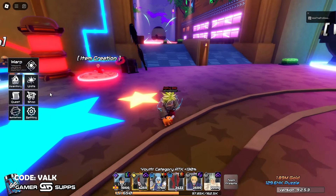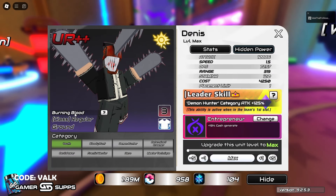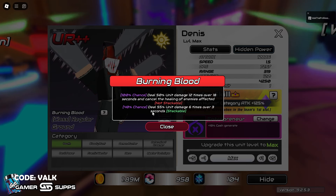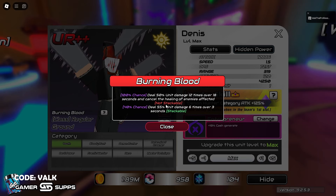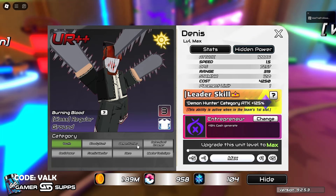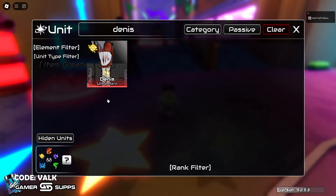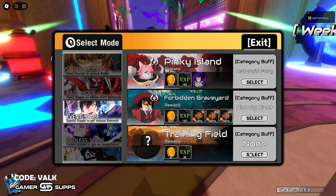Let's check him out and see exactly what he does as a money unit and damage unit. He has a brand new passive called Burning Blood: deals 30% unit damage 12 times over 18 seconds and cancels the healing of enemies affected, plus 55% unit damage six times over three seconds. It's like a new bleed — this is burn and bleed. He uses Bloody Hunt, Demon Hunter, Determined Dreamer, Devil Power, Frantic Warrior, Hero, and Master Technique, and he leads Demon Hunter at plus 125.